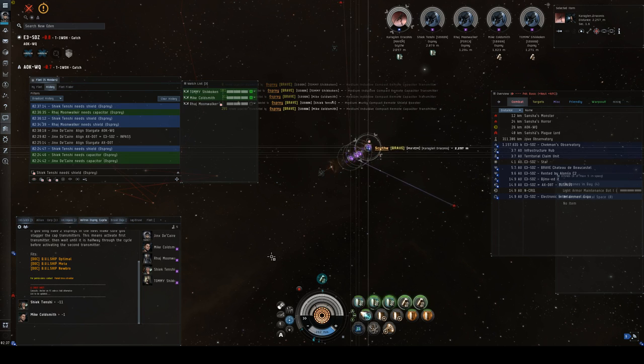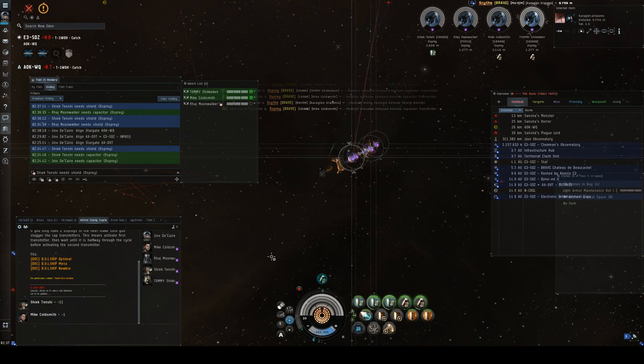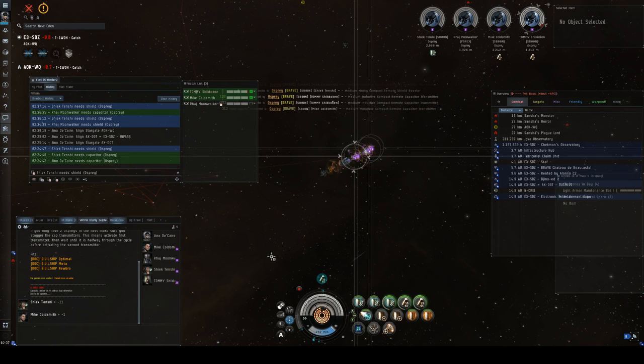If there are no more questions, I'll end the class and then we'll fly back. I would check the fits I gave out against the Doctrine ships — depending on the fleet you take them with, they might not be fast enough. If the FC is calling for afterburners, make sure you change, because if you're running your micro-warp drive you'll be way too fast, and the afterburner helps with keeping your SIG low so you don't get hit as hard. If you bring an afterburner to a micro-warp drive fleet, you'll get dropped behind and mess up the cap chain — it's better just to dock up and find a micro-warp drive.